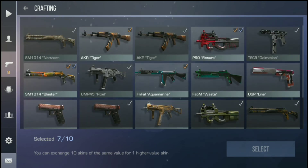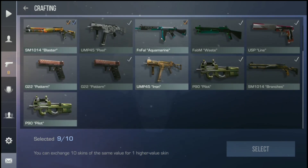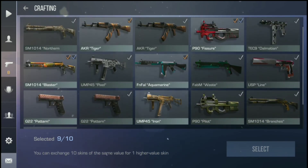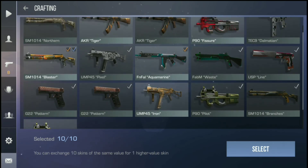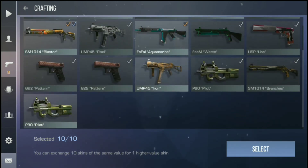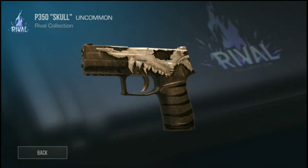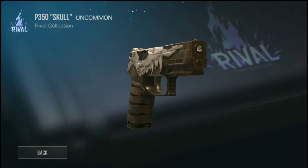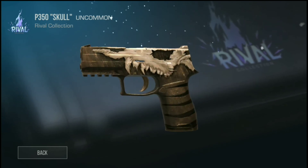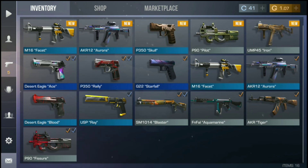We got seven, eight — two more remaining, this one and one last, yes this one. So let's craft them. We just got a P350 Skull — this is an uncommon rival collection gun.